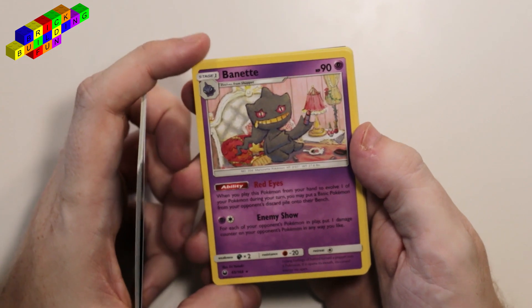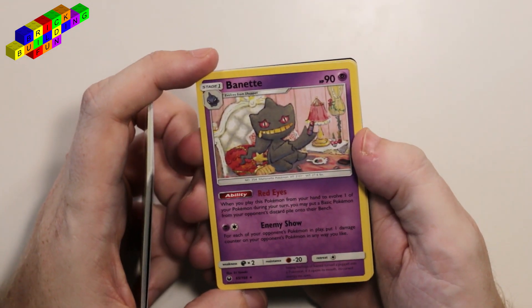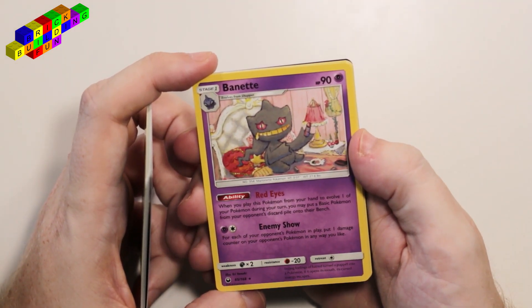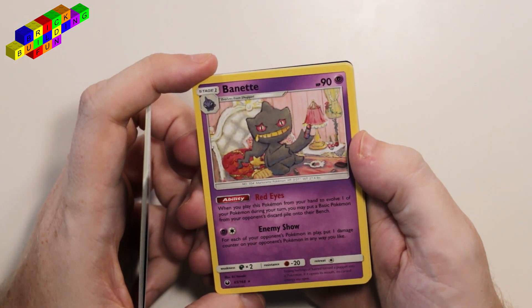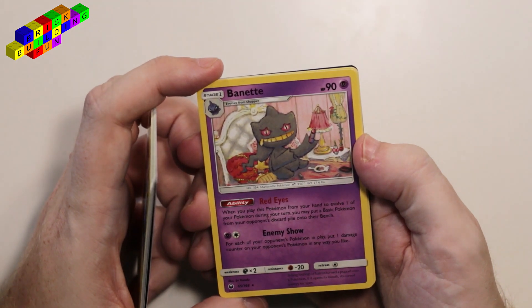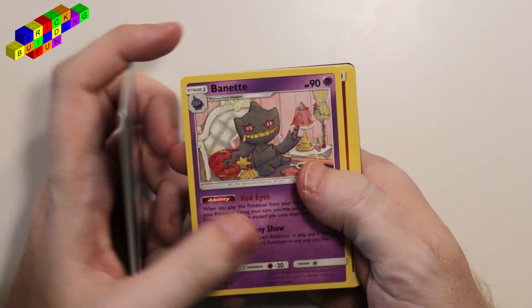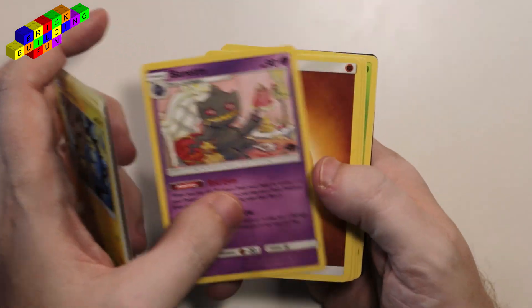Banette. That is my rare. It's got red eyes. When you play this Pokemon from your hand to evolve one of your Pokemon during your turn, you may put a basic Pokemon from your opponent's discard pile onto their bench. Why would you do a thing like that? For each of your opponent's Pokemon in play, put one damage counter on your opponent's Pokemon in any way you like. Oh, interesting. So you could end up doing a lot of damage with him, actually. Nice.